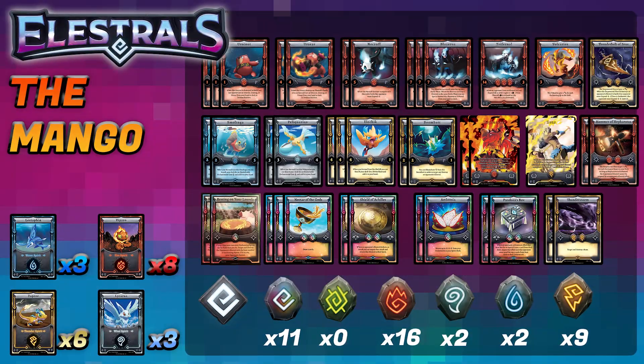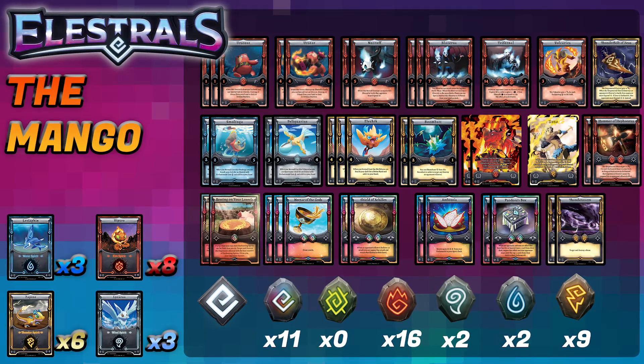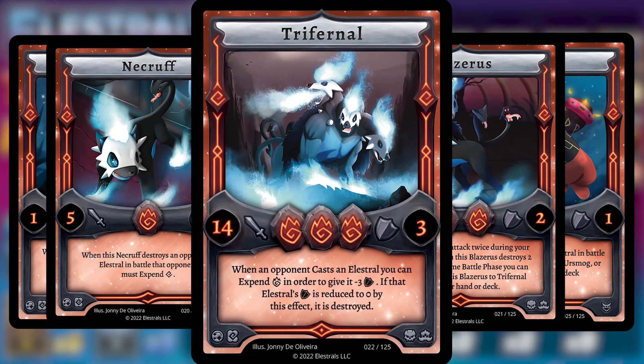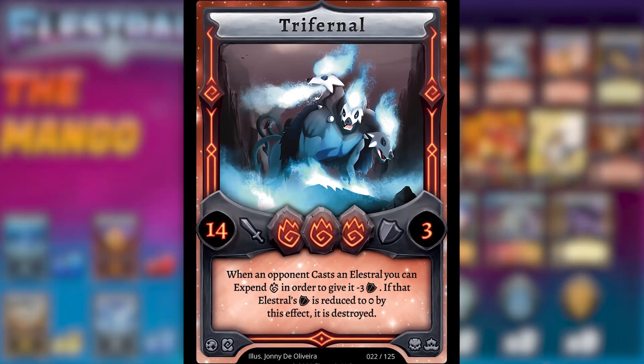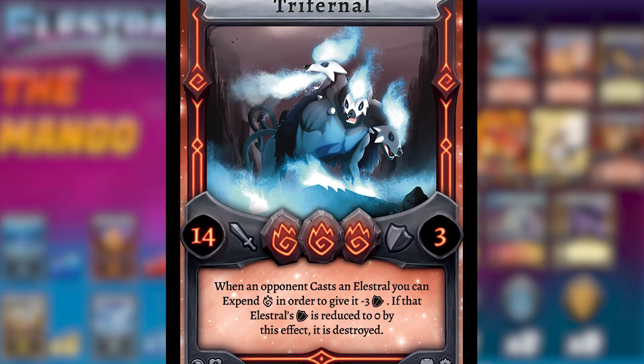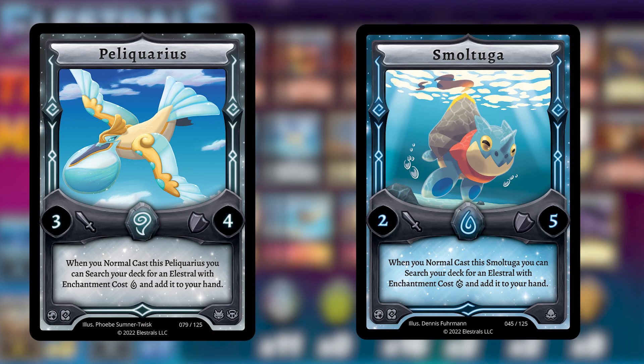For something a little more aggro, I've dubbed this deck the Mango. Initially this was incepted to be a fire and thunder spirit type of deck, but instead it morphed into something completely different. This is more of a fire-water recruiter strategy that uses cards like Urscout and Urseer to maintain presence and advantage with your Elestrals. It also utilizes Necruff, Blazerous, and Trifernal to put on some immense pressure on your opponent. Trifernal is so powerful that you do not want to lose it early. We also have a water and wind spirit engine — Pelkaris can search Smoltuga, which can then search a fire type Elestral like Urscout, Urseer, or Necruff to really help maintain your fire advantage.